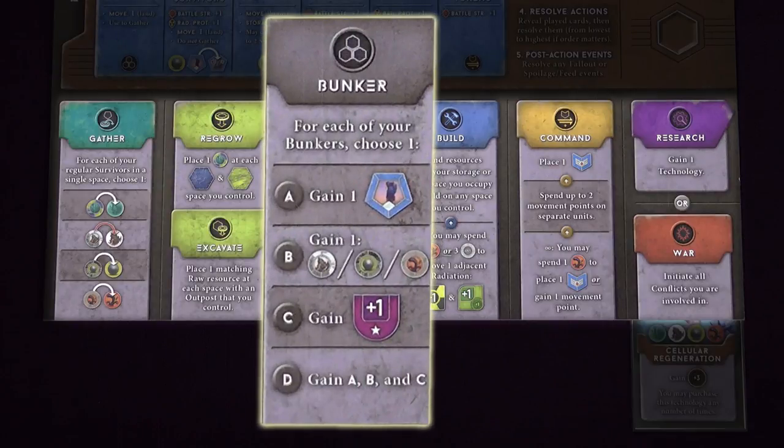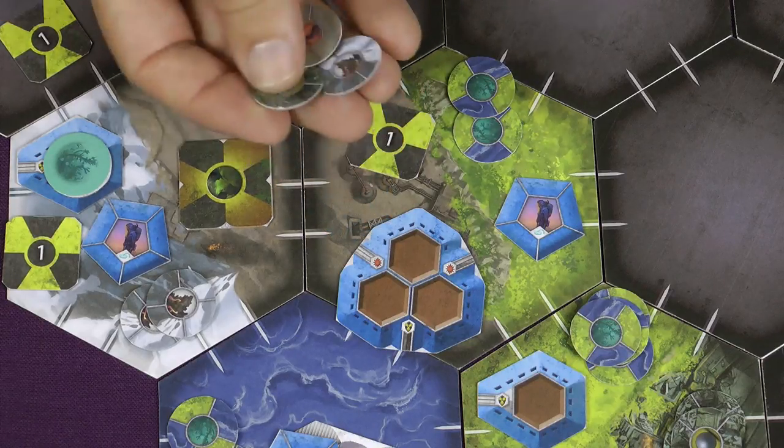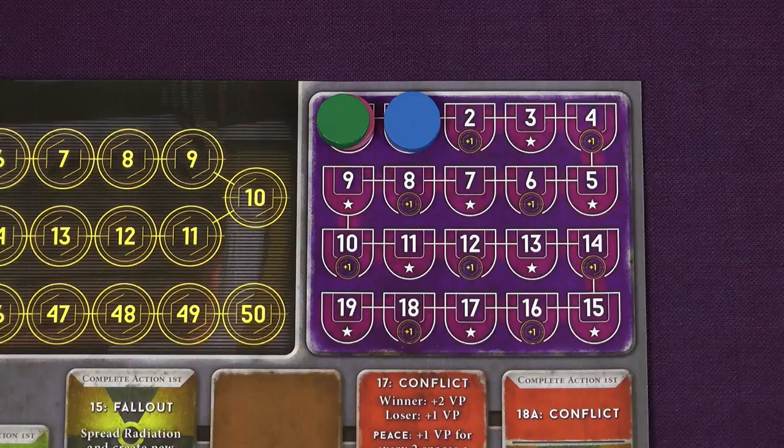Action 3 is Bunker. When you choose this action, for each of your bunkers you choose one of the following: place a regular survivor on the same space as the bunker, representing waking somebody up from cryosleep; or place one raw stone, metal or oil onto the space; or gain one culture point, moving your marker up the culture track. Now instead of doing one of those 3 things you could actually do all 3 — you get a survivor, a resource and one culture point. However, there are times you might not want that additional survivor, so you might just choose to gain a resource or gain one culture point. Some spaces on the culture track give you an immediate reward, and there will be bonus points at the end of the game based on the position of the markers on this track.